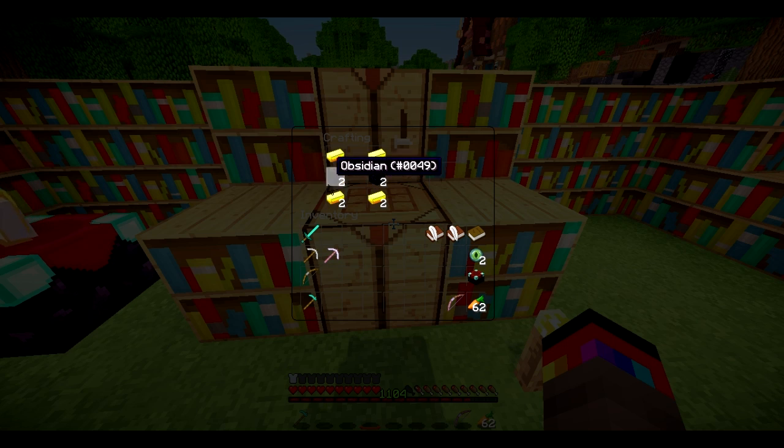Let's show that again — if we want the silk touch we always wanted, it is right here. There's only one silk touch level, and fortune has faded out because you can't have silk touch and fortune together. We can add efficiency as well if we want, so there we go — a pretty good pickaxe. Let's press E to apply.